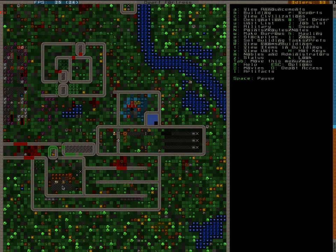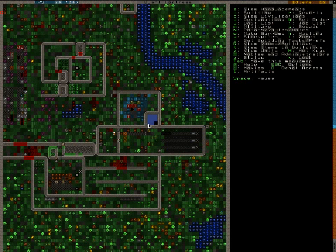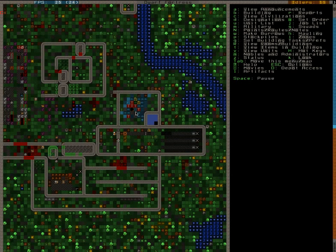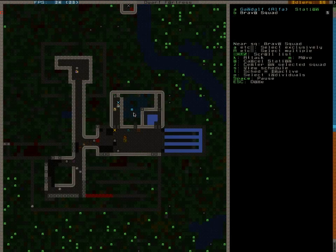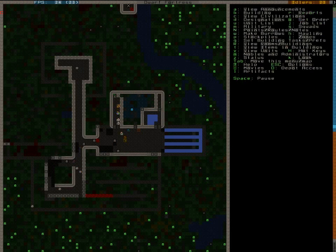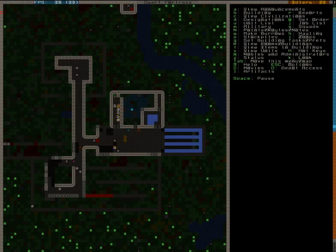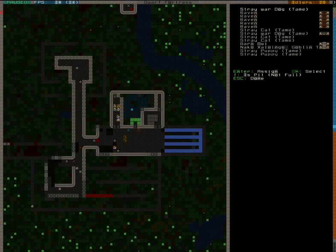I don't really know what to do with them. Maybe I'll just toss them in this pit and then have my melee squad take care of them. I might also just throw them in here because that's a lot easier for recovering the cut off pieces. Time for Bravo to move here. Maybe I'll pull the lever, yeah. I'll also designate some more goblins to be thrown in.